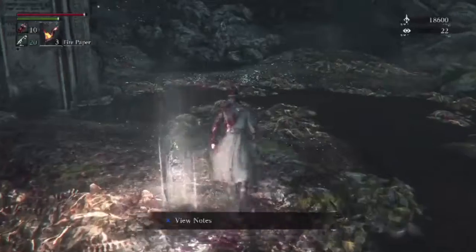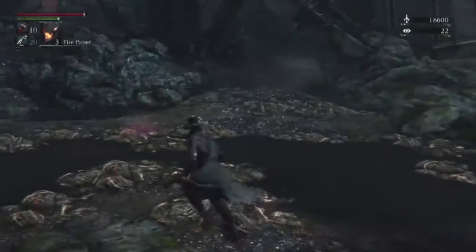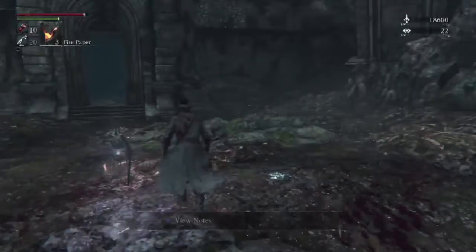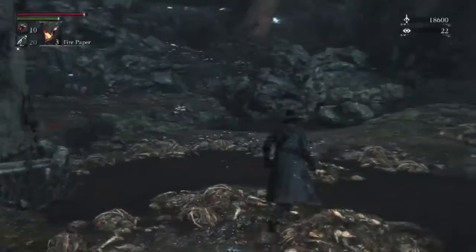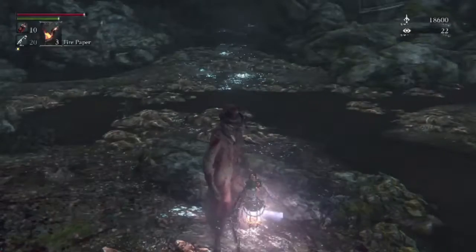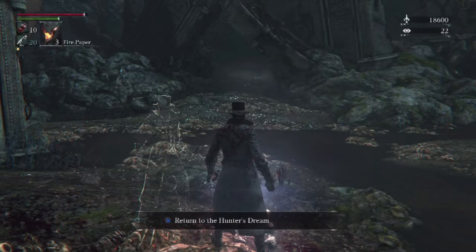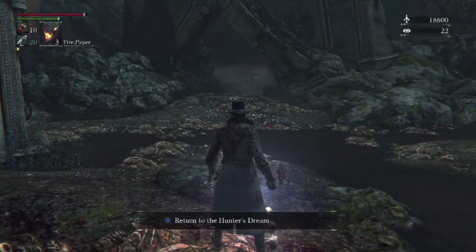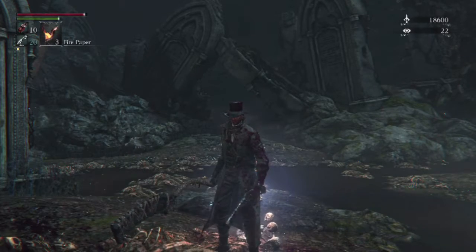Not as easy your first time, but that's one way you can do it. Even doing it my way, I used ten blood vials — but I'm sure people who are better than me don't get hit as much. That's just how I like to kill these guys. Also, having some clothes with fire resistance might not be bad if that's something you can bring. So that's how you kill the Shadows of Yharnam — I hope this is helpful and have a great day.